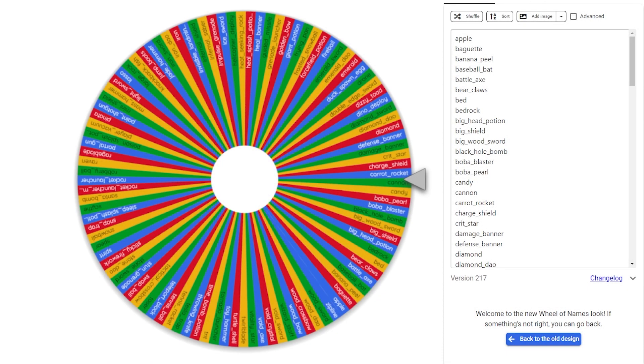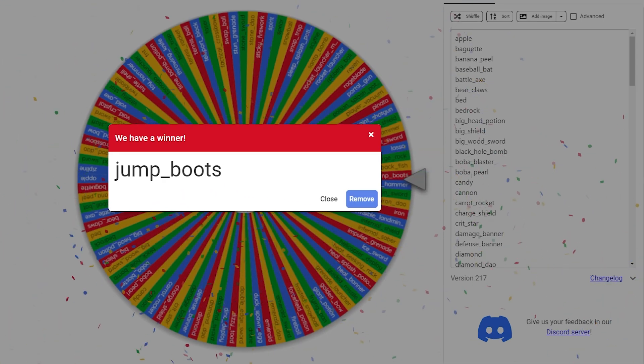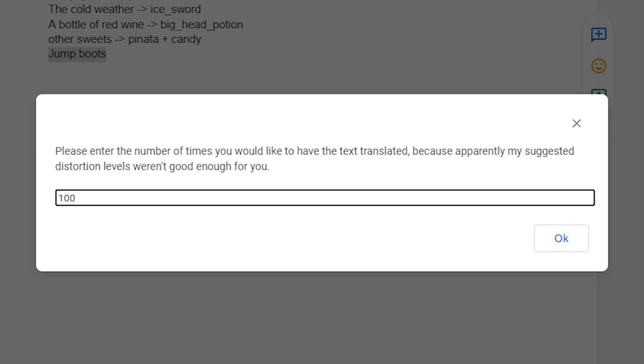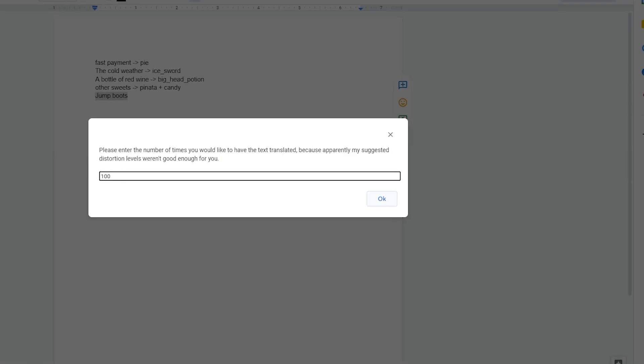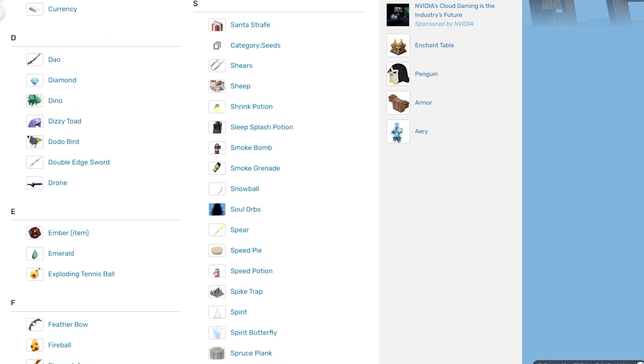Spin for our fifth and final item — Jump Boots. Translated a hundred times, looking at the Bedwars fandom items, the only item I can think of that emits energy is the Spear. So we're going to translate energy to the Spear, and now we have our five items. Time to get into this manhunt!